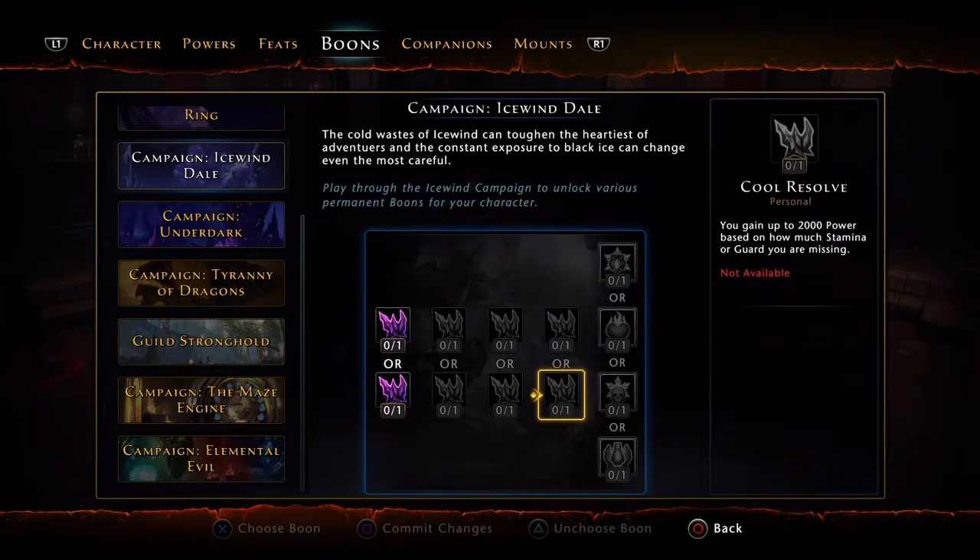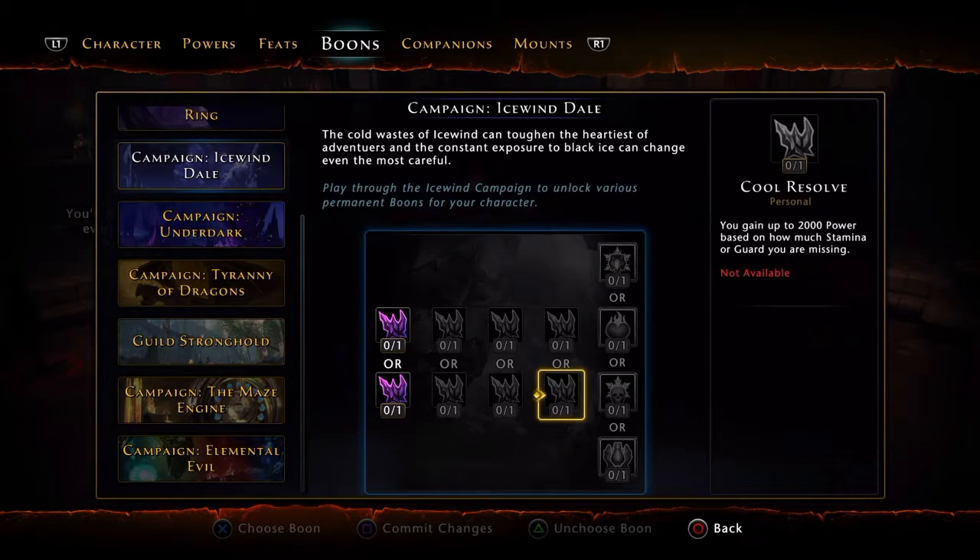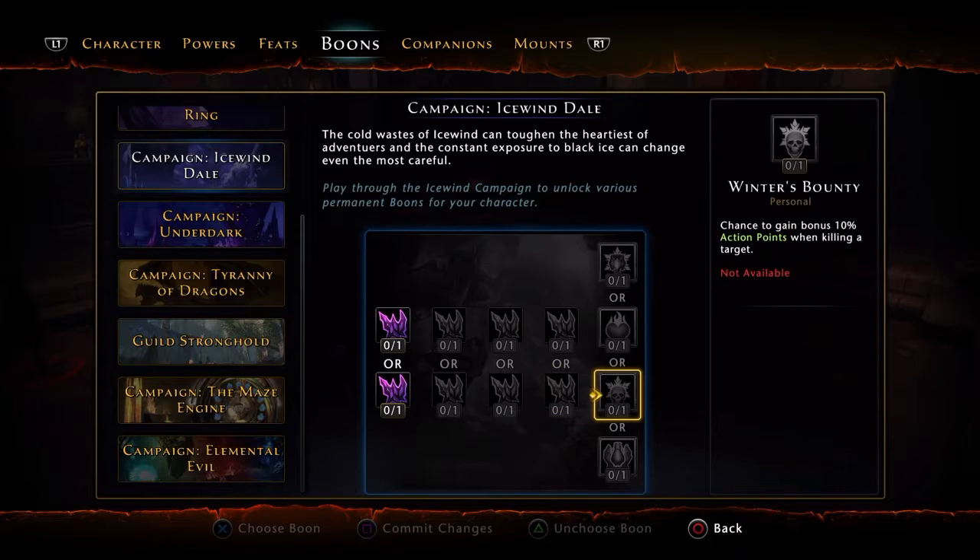Go ahead and take Cool Resolve — you gain up to 2,000 power based on how much stamina you are missing. Basically if you're low on stamina you just get bonus damage for doing nothing, so Cool Resolve is great. Also take Winter's Bounty — chance to gain 10 action points when killing a target. This is insane, and coupled with the other boons giving 3% more action points over time, it synergizes really well. Winter's Bounty is the way to go.